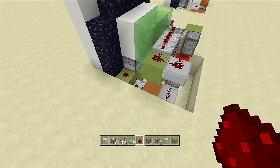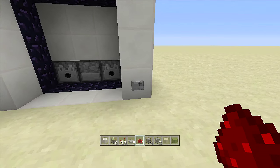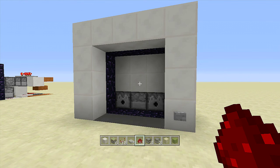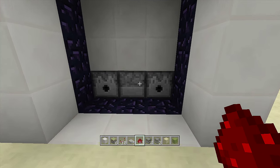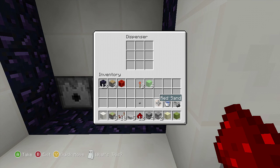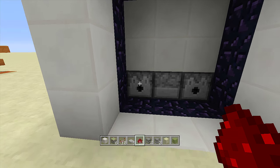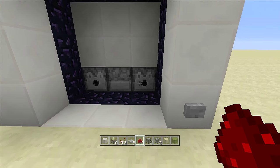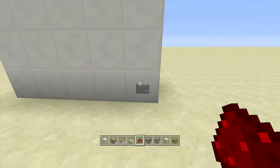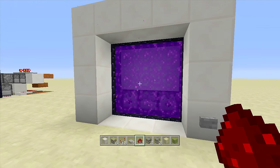That should be your whole entire door and everything should be working. We won't place anything in the dispensers just yet, but clicking the button should close the door, and clicking it again should open it. Now go inside the right dispenser and place in your water bucket, and in the left dispenser place in your flint and steel. When you click the button, the water comes out of the dispenser and the door closes. When you click it again, the door opens, the water goes away, and the portal ignites.